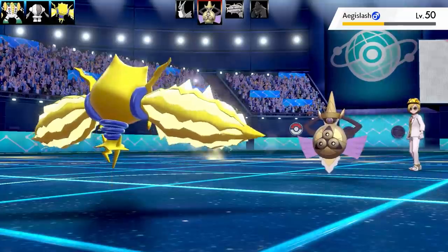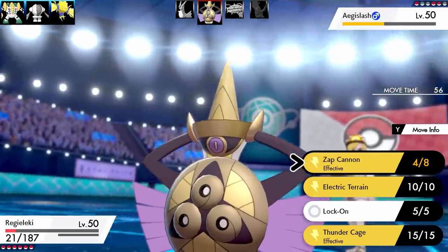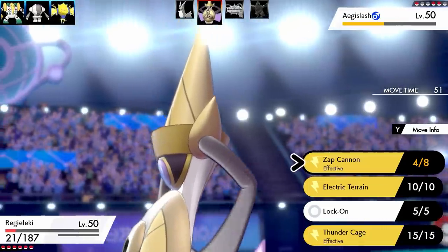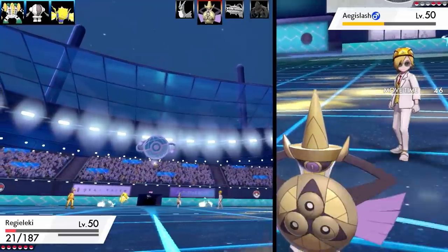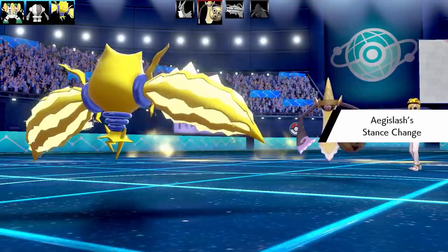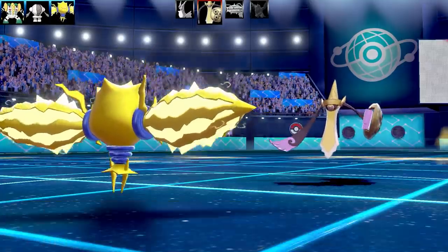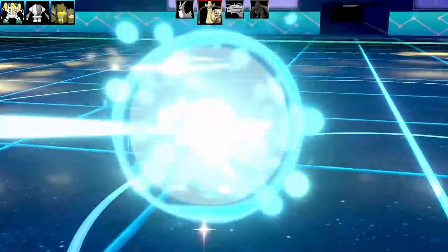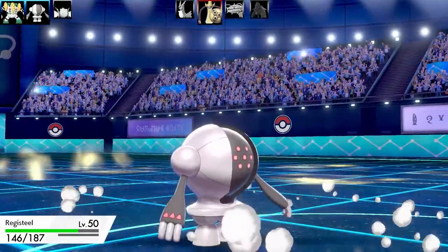Aegislash is coming back. Does it have Shadow Sneak, or will it set up a Swords Dance on the swap? I'm in a pretty good position — I've still got six Pokemon. Maybe I should just go for Thunder Cage, and if it does go for Shadow Sneak, I can swap another Pokemon in. Aegislash goes for Shadow Sneak, so it does have Shadow Sneak. Regieleki did a good job there — I didn't want to risk it in case it had Swords Dance, because a free Swords Dance could have been really bad. I've already taken out three Pokemon.